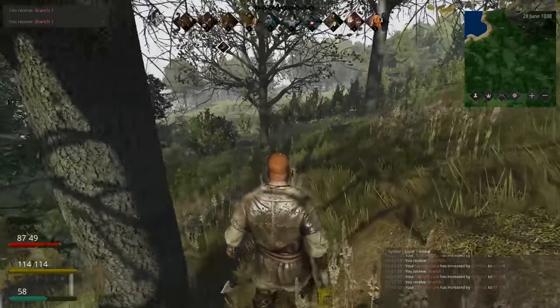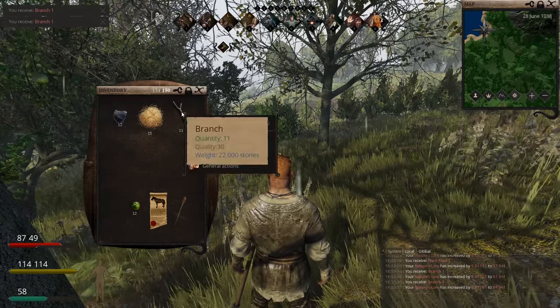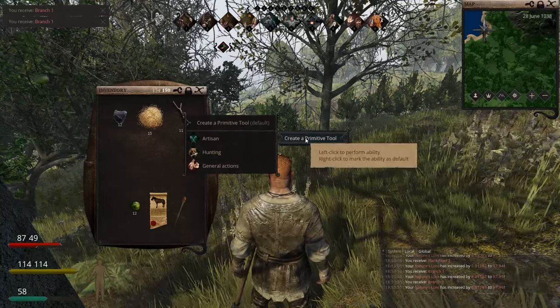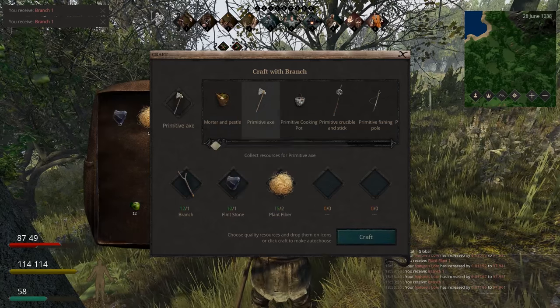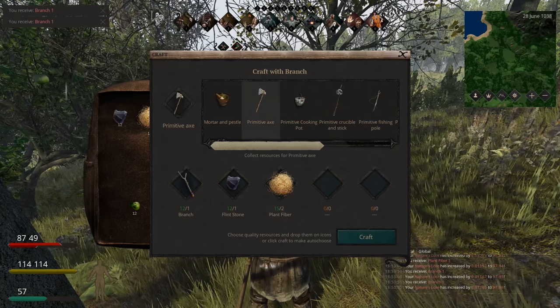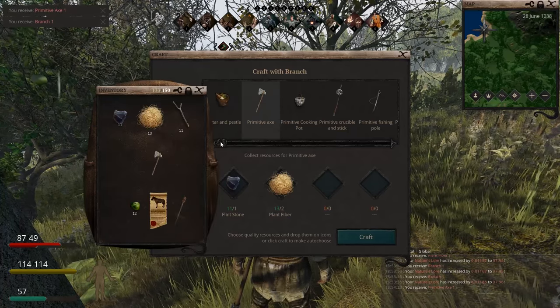I've gathered two branches. If you've closed your inventory, press I again. Right-click on the branch, go down to Artisan, and create a primitive tool. The first tool we want to create is an axe. This is going to allow us to cut down trees and refine them into logs, billets, and planks. I've just crafted it — there it is, in all its glory.